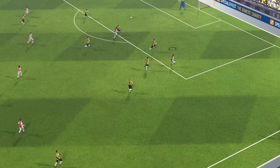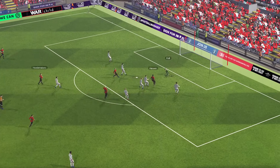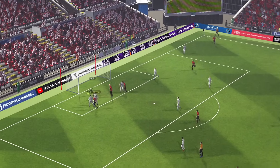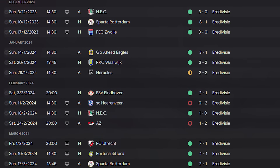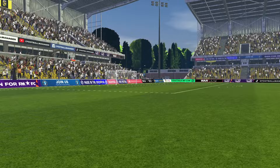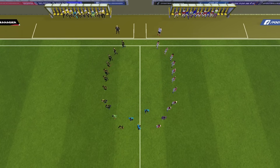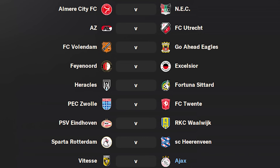Domestically, our performances in season number one were a bit chalk and cheese. In the Dutch Cup, we coasted through the second round with a 2-0 win over NAC Breda, before crashing out on the road against NAC in the third round. In the league, our form was largely consistent throughout, and we found ourselves top of the table going into the final game of the season. We travelled to Vitesse knowing that a win would secure an unlikely league title, but any other result could let Feyenoord in to win the title from under our nose.